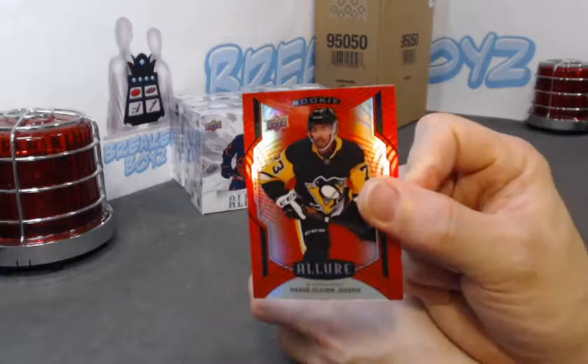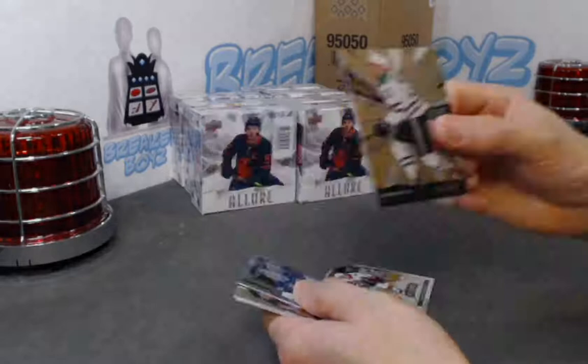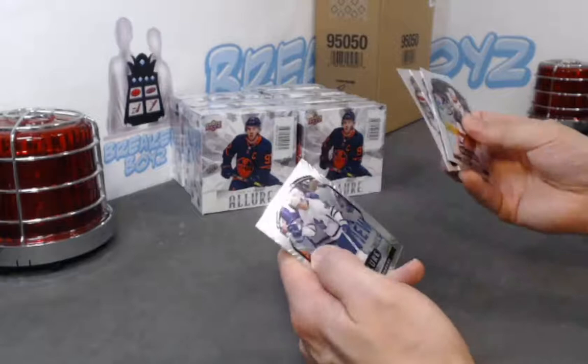Bowden base rookie. Pierre-Olivier Joseph red rainbow, Jason Robertson grand entrance, Michael DiPietro SP, Korshkov base rookie.